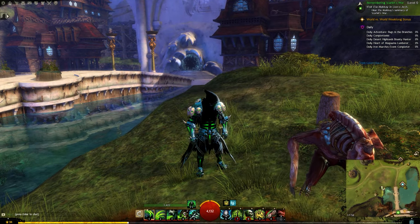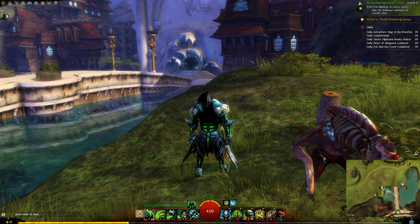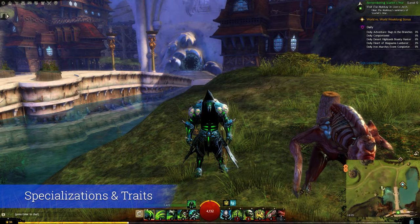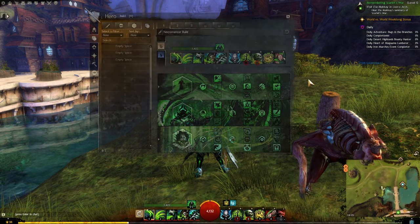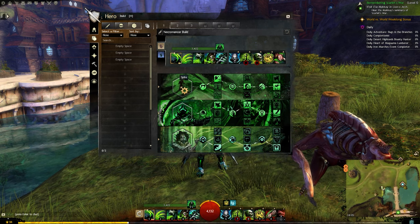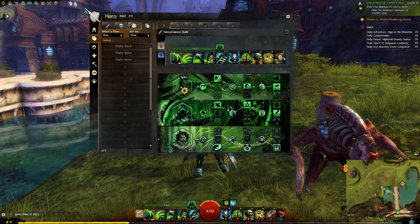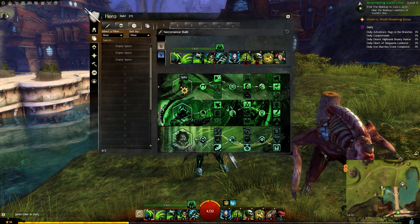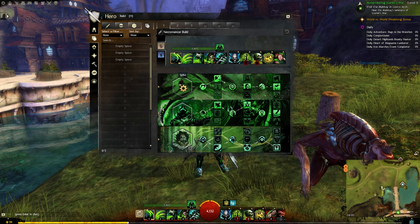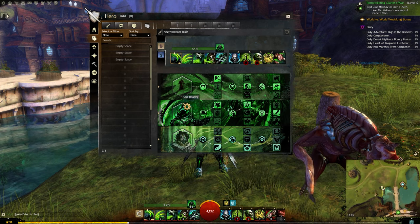That's all of the armor stats covered. The next thing I want to look at are the specializations and traits. This is going to make this build a lot more powerful — it's quite an important step that you don't think about as much as armor and weapons, but specializations are super important for making your build as powerful as possible, so definitely don't ignore this step. Overall, once you're at a higher level, you're going to have spite, soul reaping, and probably death magic as your three specializations.